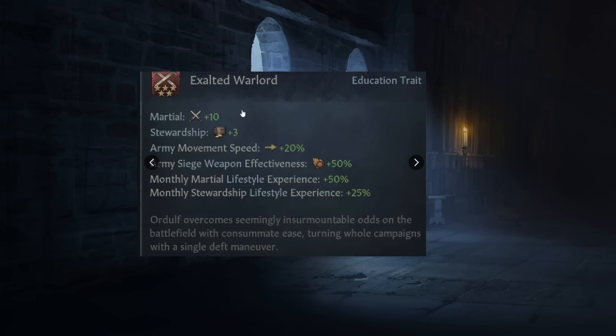Exalted Warlord is the martial one — plus 10 martial, plus 3 stewardship, plus 20% army movement speed. This one is crazy: army siege weapon effectiveness plus 50%, and 50% martial experience, 25% stewardship. Your armies move faster, you've got plus 10 martial, and plus 50% siege weapon effectiveness — pretty wild.